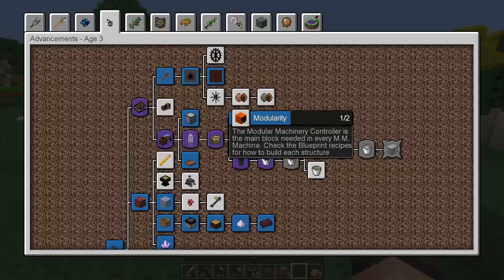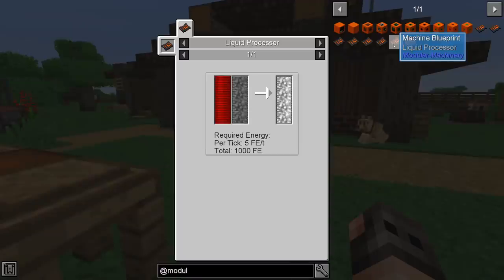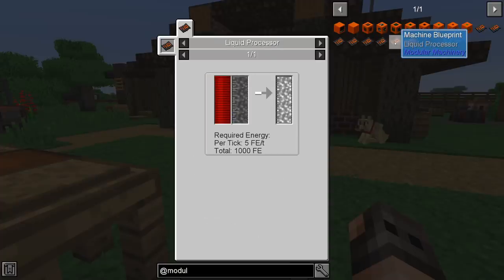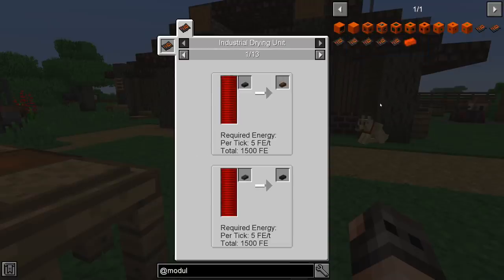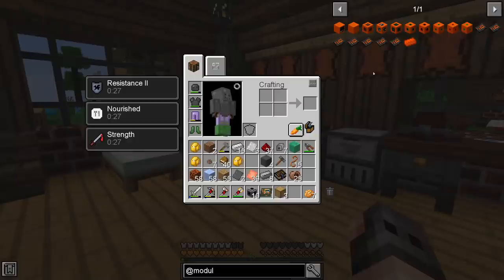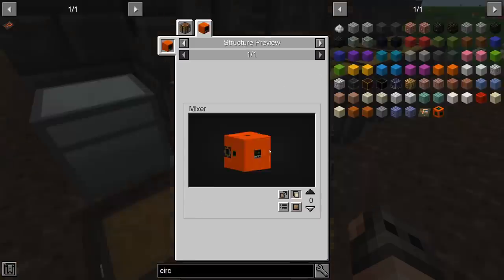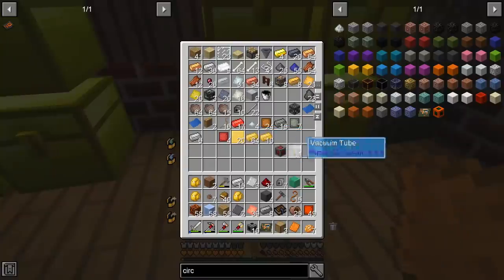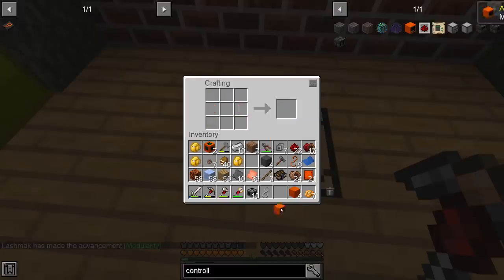Now we have access to modular machinery — we needed the circuit board to make the controller and circuitry. Looking through the recipes, these machines don't consume much RF: 5 RF, 20 RF, 4 RF, 10 RF, and 5 RF. With two thermoelectric generators we can power all of them. The mixer is especially useful — we can make dough and leather with it. The multiblock for the mixer isn't bad since we have a lot of modularium plates.